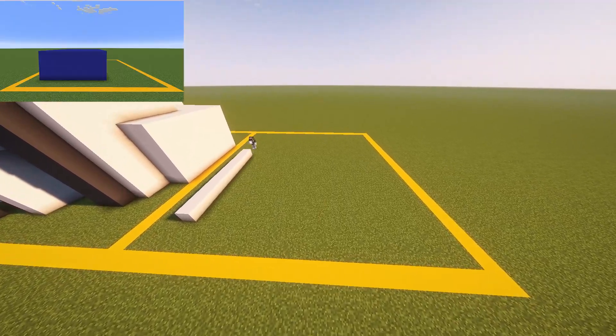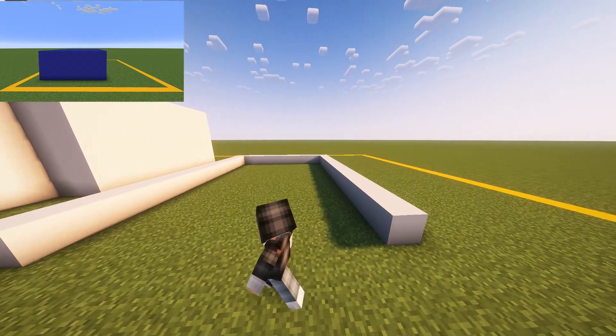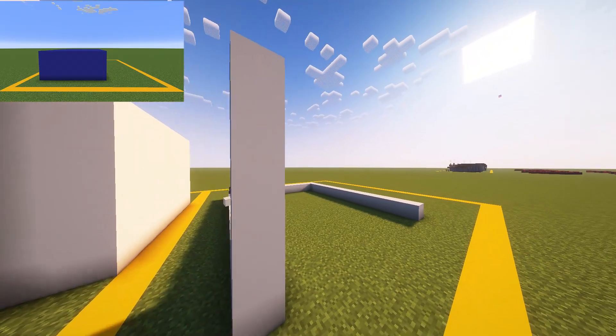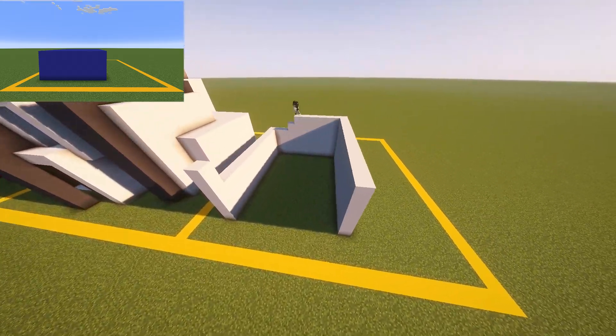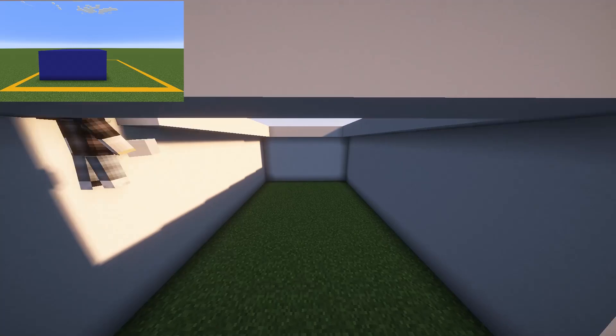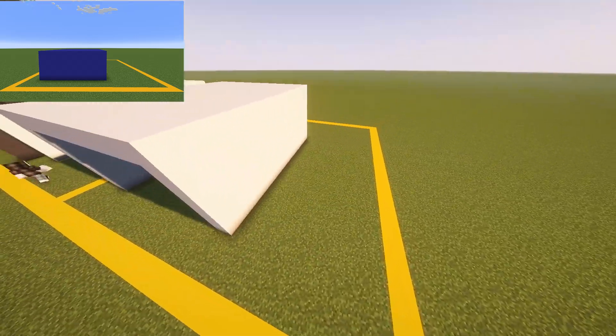Alright let's start building. First thing we do is build a U-shape which is 13 by 11 blocks and then we'll raise it by five blocks making it six blocks in total. With the ceiling filled in that's step one done. Our blue box has been made and we'll now go to step two, our lime box.